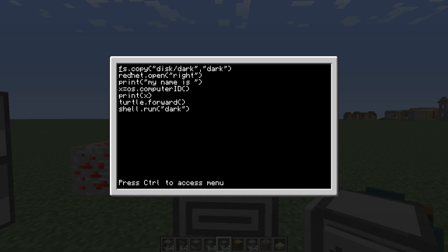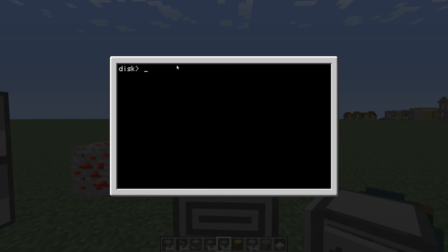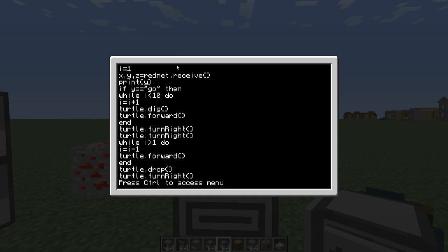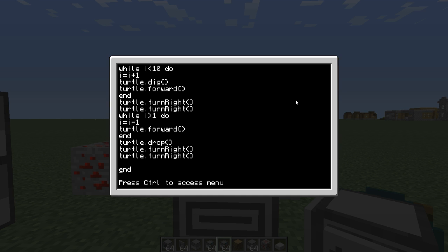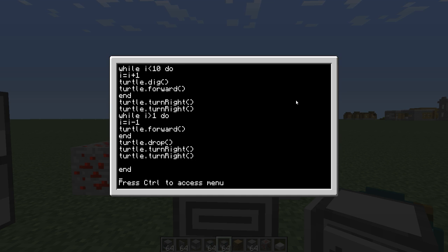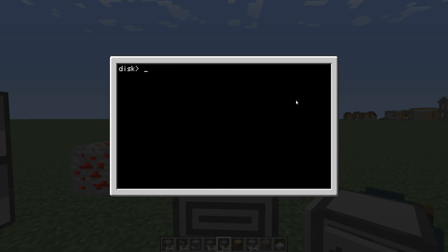In here, there's another file on this disk — 'edit dark'. My name is dark, and it's for multiplayer. There's this file called dark, and it's a command for a turtle to run. It tells the turtle to dig nine lines forward, turns around, and comes back and dumps the garbage on me. I'll post this so you guys can download it below.